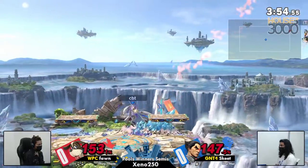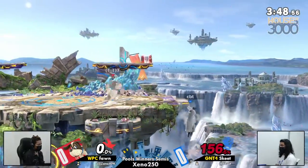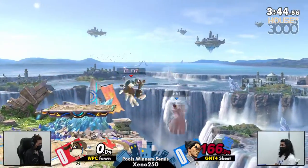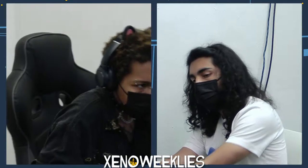Game one. Kan almost doing it for Fawn. The wall jump can — that was great coverage by Fawn, unfortunately it just didn't quite work out. This is last hit... A little too greedy on that laser there, and that's going to be Fawn taking game one.